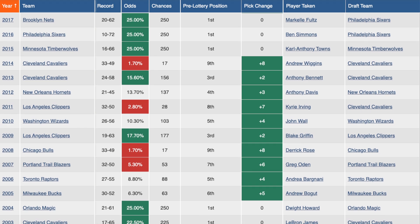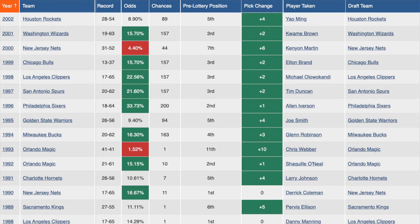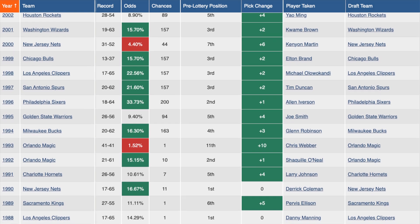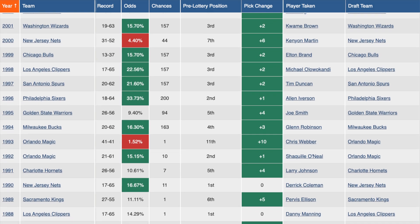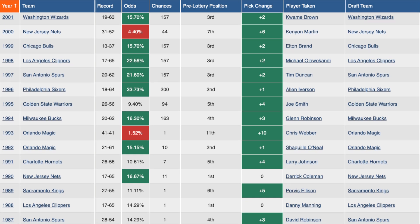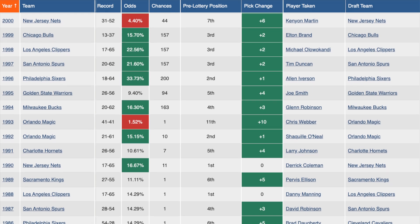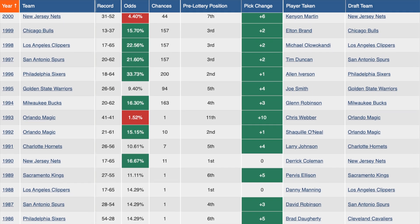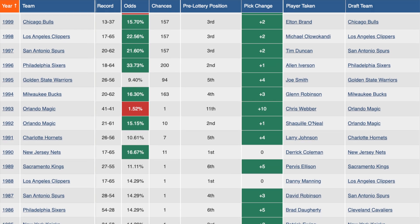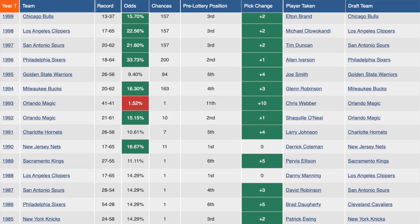The longest odds of any winner in draft lottery history: the Orlando Magic in 1993. They were in the 11th position with just a 1.52% chance of getting the number one pick, and they ended up winning the lottery. We've also seen the 2014 Cavaliers and the 2008 Chicago Bulls win the lottery with less than two percent odds. That's what makes the lottery so exciting — any team can win it. We see the entire fortune of franchises change in one night. It's been a memorable evening on the annual calendar ever since the New York Knicks won the inaugural lottery back in 1985.